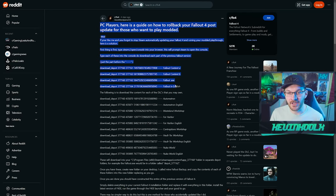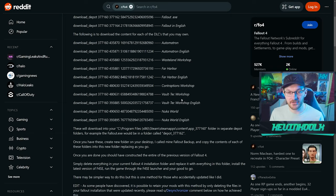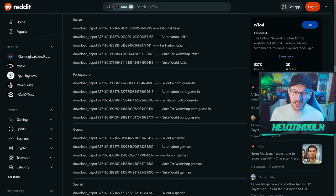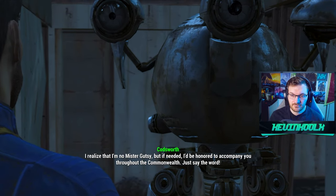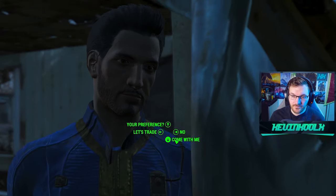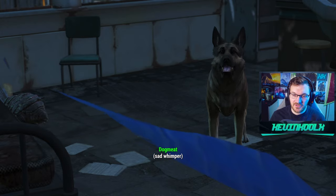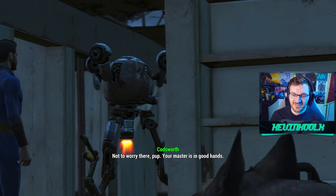There are guides online on how to revert your saves. If you're a more engaged player who downloads mods and has a specific experience you want with Fallout, there are ways to get around this. At least there's an opportunity for players to revert back to how the game worked previously so you can have all your mods and have the game function the way you want. But as a casual player myself, I don't really care too much about maximizing my experience — I'm just going to download and play.